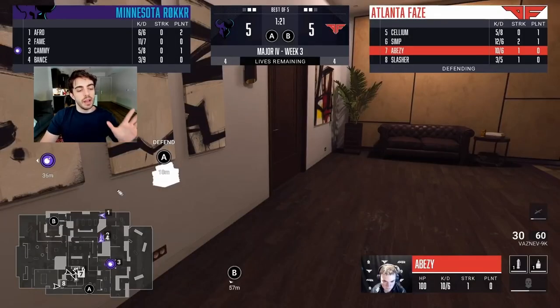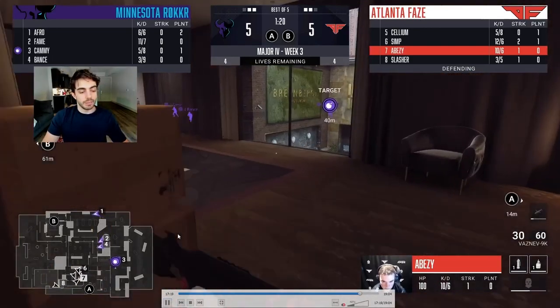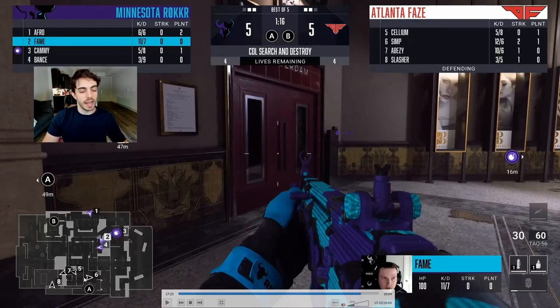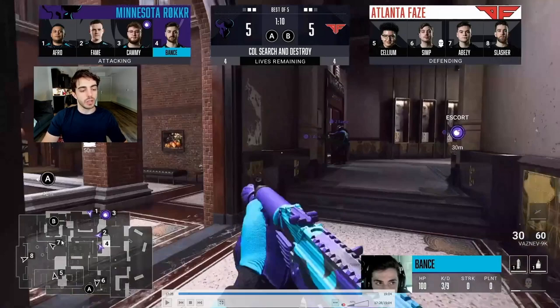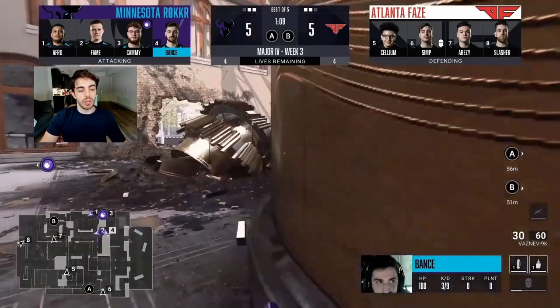Round 11 is a funny gamble round — FaZe stacks everyone A-side, and Minnesota runs a huge B-stack with the Bomb in the middle. FaZe doesn't see anyone A and knows they have to cover their bases, so they start to wrap back. Simp makes a big play to take A-sided space. Minnesota doesn't see anything mid. Bance sees number seven cross and calls for a re-wrap towards A. They try it, but Simp is playing a really nice spot and Afro shoots him without getting the kill — a huge missed opportunity for Minnesota.